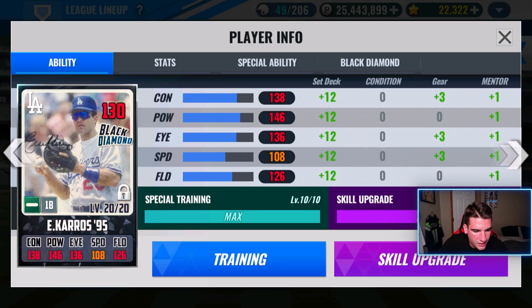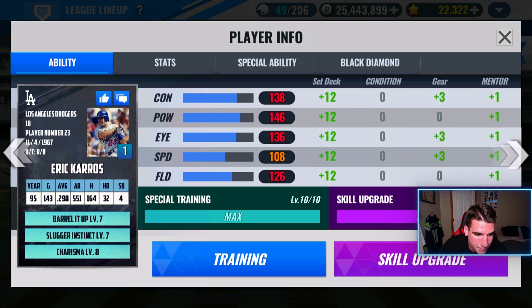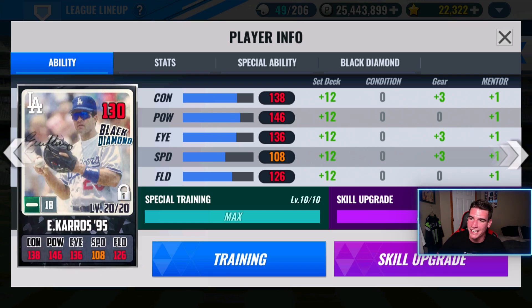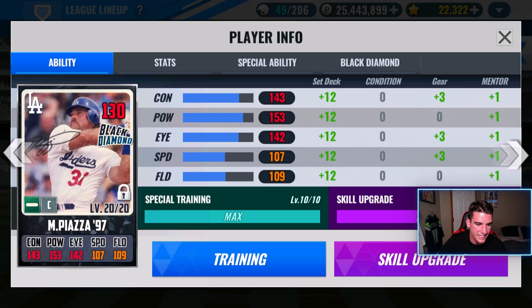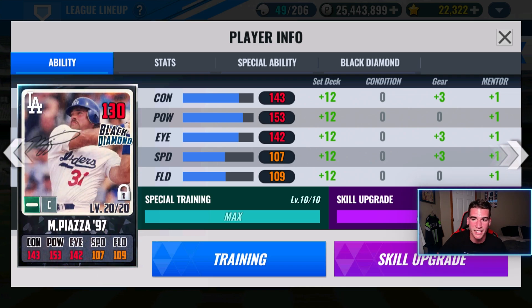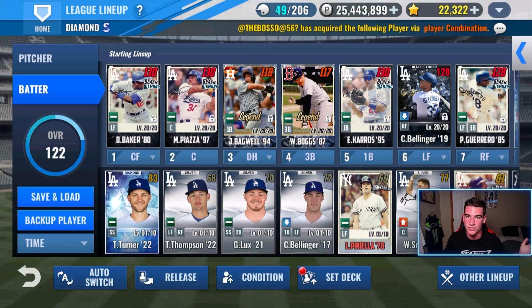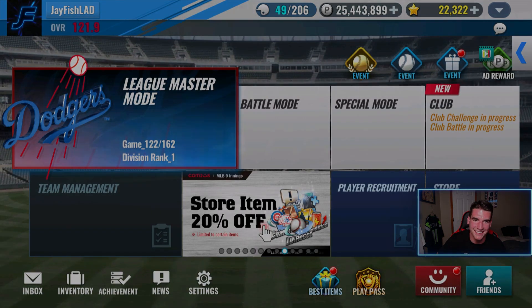Here are what Keros' stats look like being special trained through level 10. This card is officially finished right here. Did not expect to get this card all the way done today, but we did. He is currently in the lineup now — we have Bagwell at the DH. The only thing else I have to do — not in this video — is retrain Piazza to get 120 fielding. Then we'll pretty much be set until we get more players and more green and blue. Hope you guys enjoyed this video — go ahead and leave a like and subscribe. I'll see you guys next time.